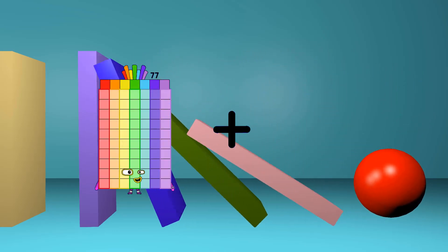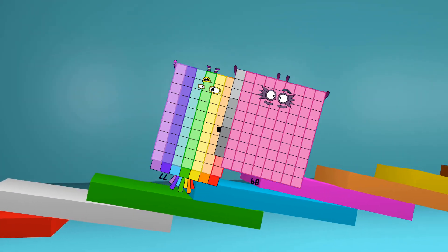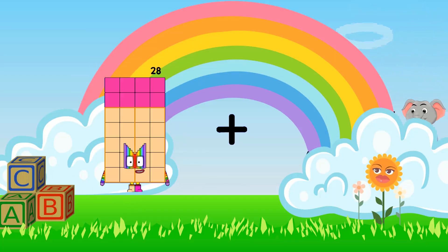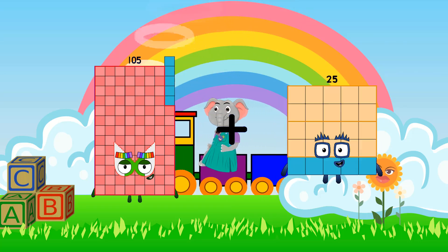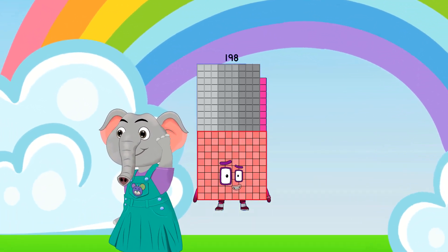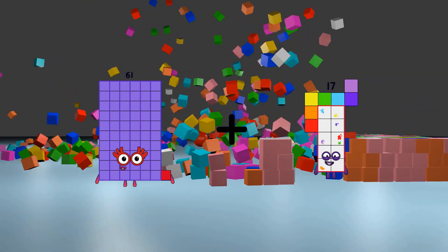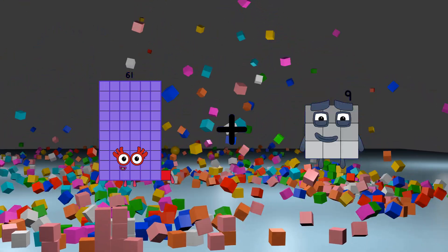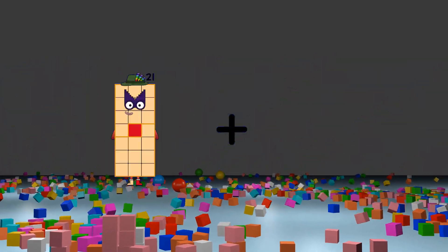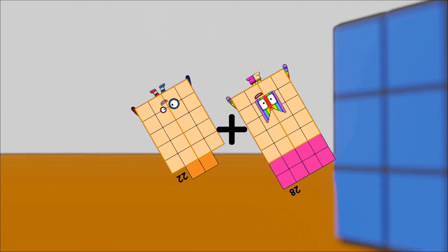77 plus 89 equals 166. 105 plus 93 equals 198. 61 plus 9 equals 70. 22 plus 28 equals 50.